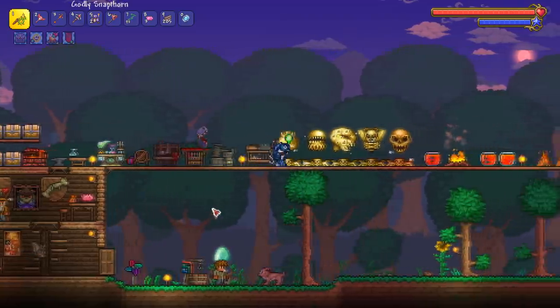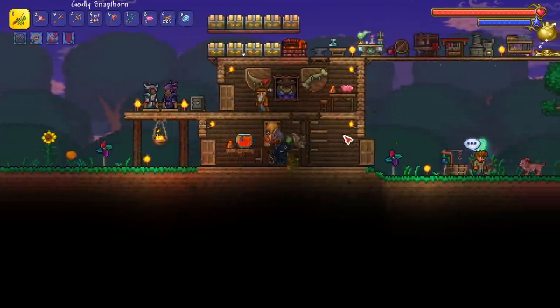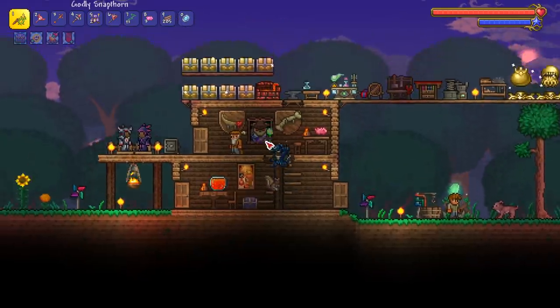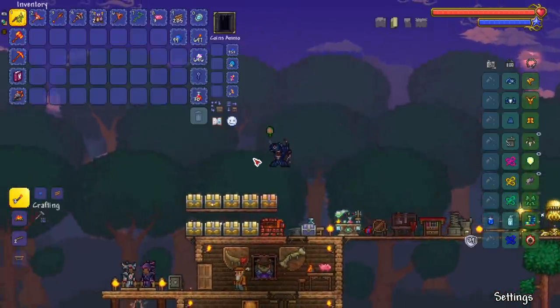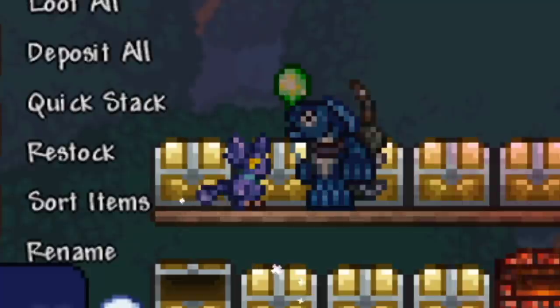We're here. I got this mimic — I cut out the footage of me getting it in the last episode because that episode would have been like 50 minutes. Pretty much you get it from an obsidian crate. Same thing with this other pet, the imp pet — look at it, beautiful.